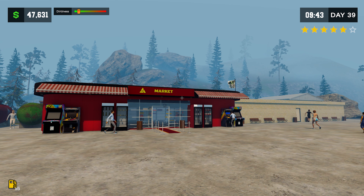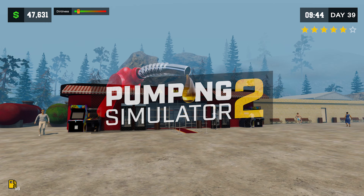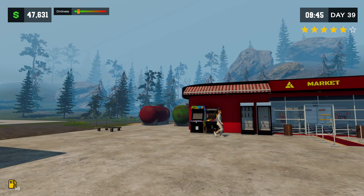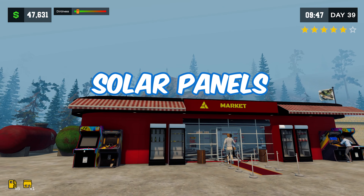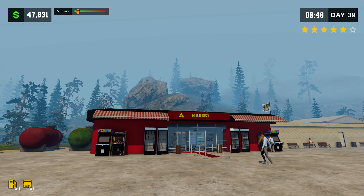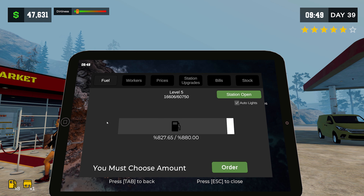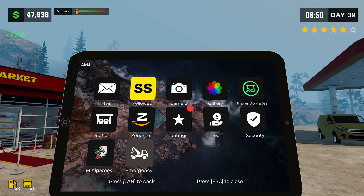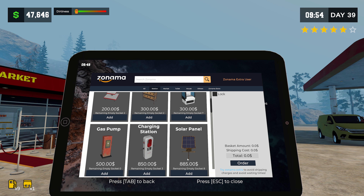Hey, what's happening everybody, and welcome back to my playthrough of Pumping Simulator 2. This episode is all about electricity, getting things lit up, and getting solar panels up on this rooftop. I want to get solar panels, reduce my electric cost, and start saving some money on the electricity here. Let's see what we have — station and solar panels.